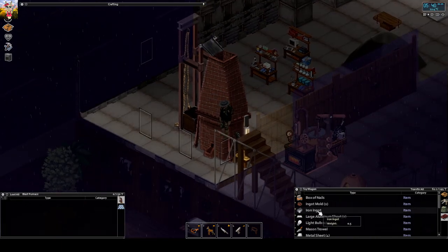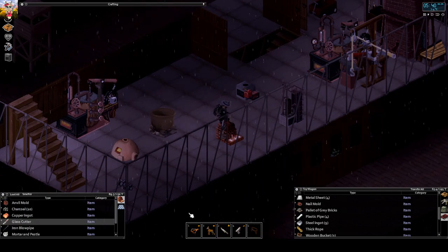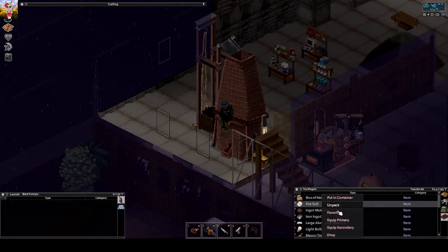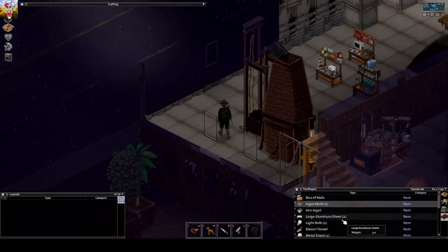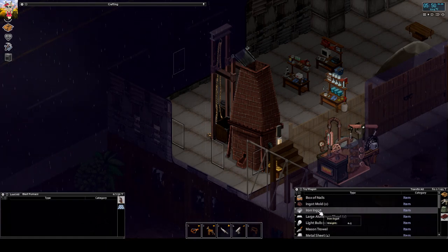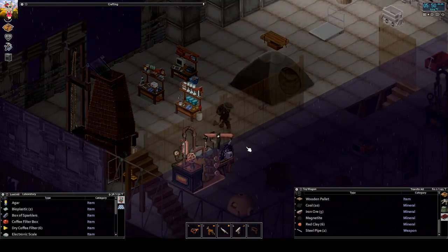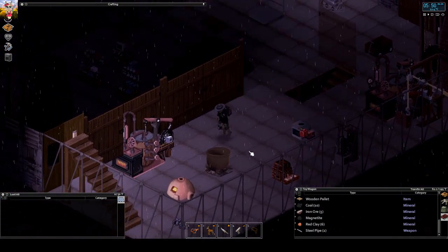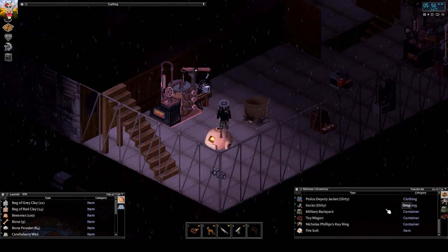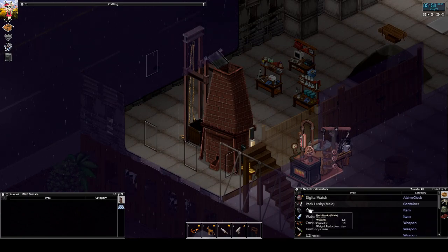Now I could use it to make steel, but first I need to get the fire suit back. With the fire suit on and an iron ingot - oh yeah, I haven't got coke. You need coke to make steel. So let's make some - I've got coal here and a kiln, so I can say 'make coke'.